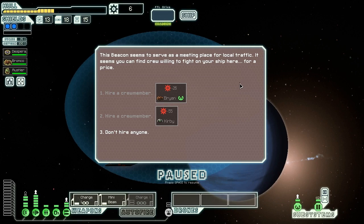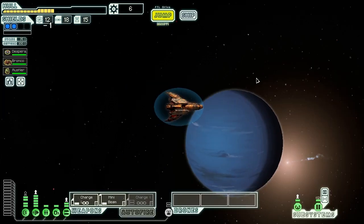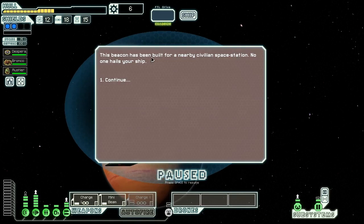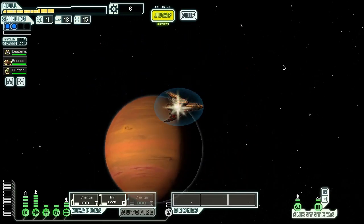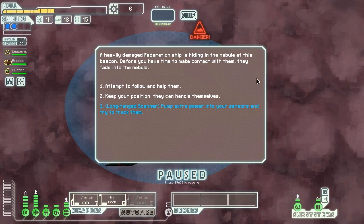Next jump — this beacon serves as a meeting place for local traffic and we can find crew willing to fight on our ship for a price. We have no money, so that's awful. Let's jump over this way and see if we can get something out of this sector. There are a lot of nebula beacons so I might jump into them. Nothing here either! This beacon has been built for a nearby civilian space station and no one hails our ship. Every beacon here is empty.